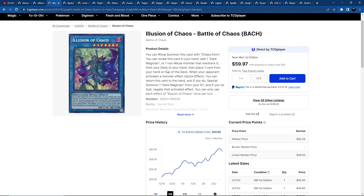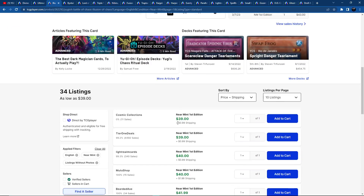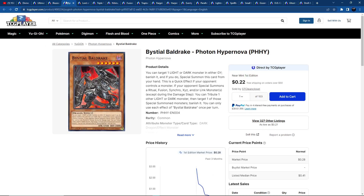Illusion of Chaos is definitely a card that if you need it and want access to, you can get it. People also collect Dark Magician cards. It's a single-print card — it might get reprinted soon, or not. As long as you know the price right now — if you need it, you don't mind the price. Or you can wait for a reprint. It has plenty of potential to come into meta relevancy. Great Secret Rare overall.